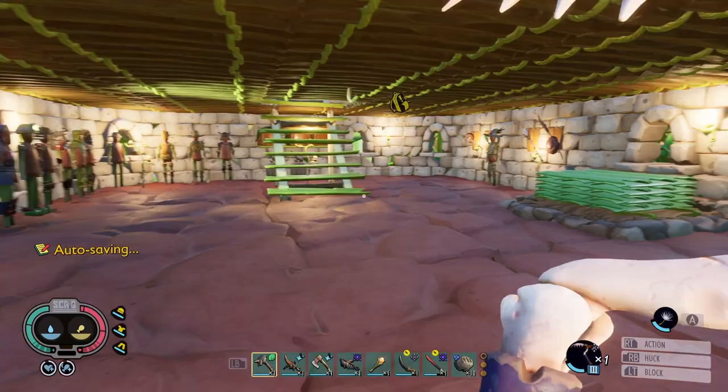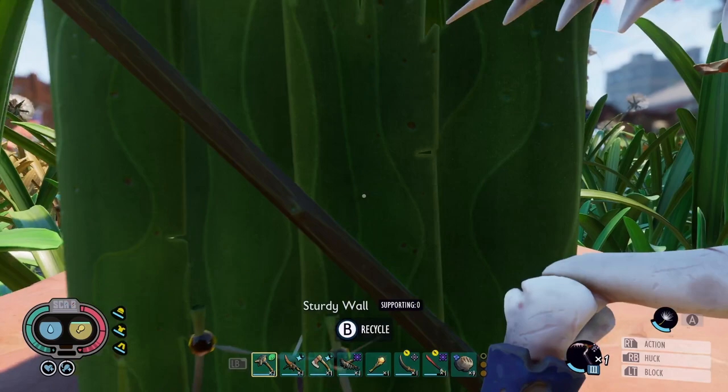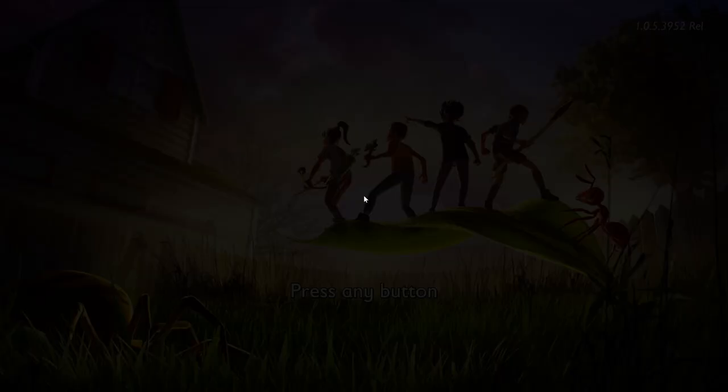Good morning everybody, rise and shine! Big here from Big's Game, and today we are going after the Zipper — a new addition to the game. I have not used this before. It's in the new pack — if you don't have the test beta version, then get it. We're gonna check this thing out and see how it does.